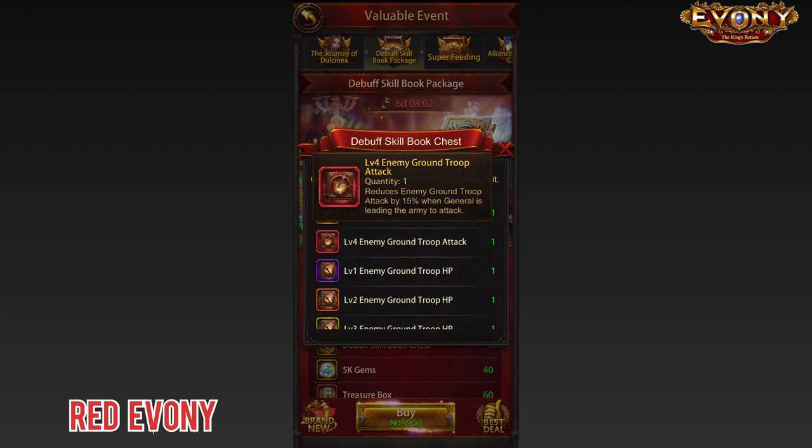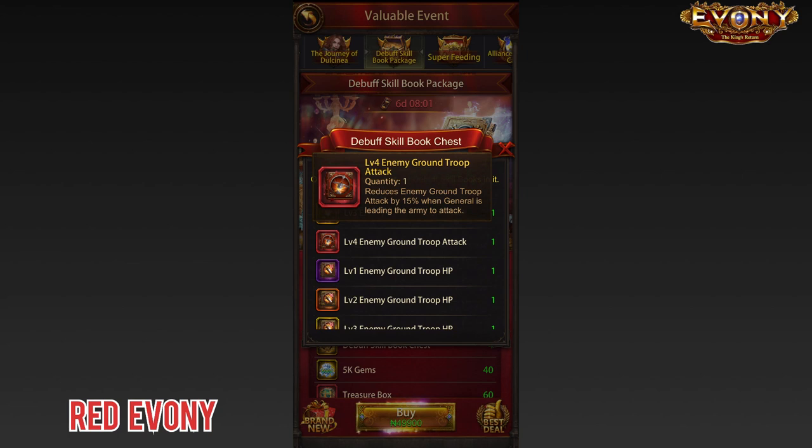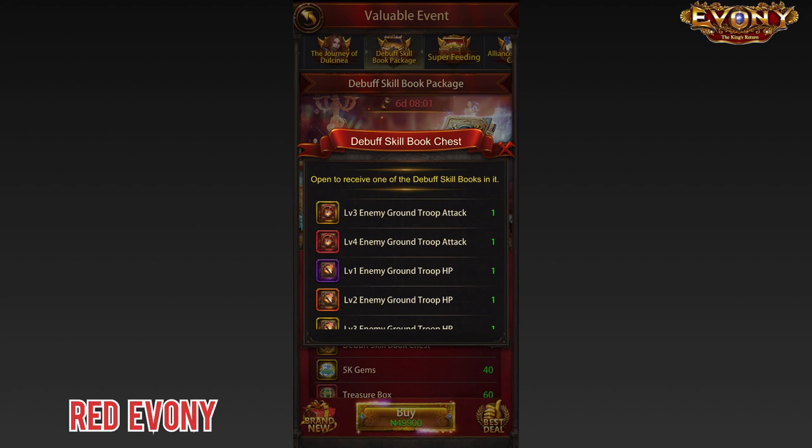Because as it appears, these skill books are only active when attacking — when attacking, not when defending. And if you put that together with the randomness that you get from these skill book chests, they are practically useless. For the majority of people, you will get no significant benefit from getting these skill books.